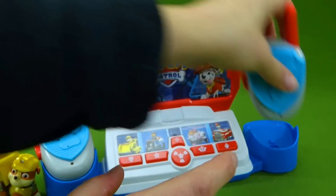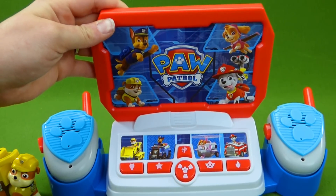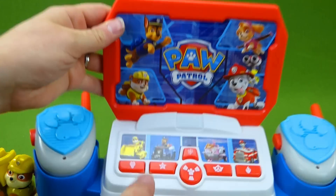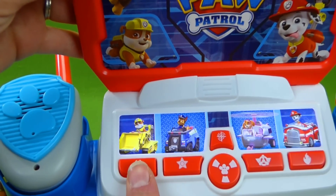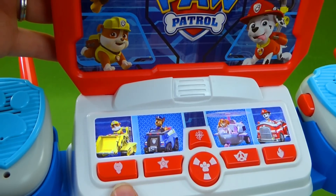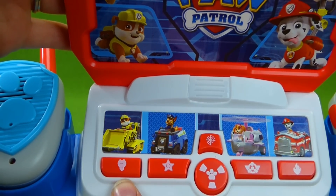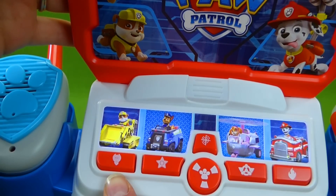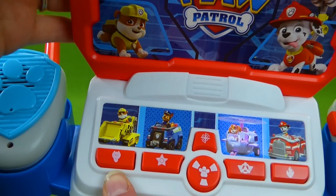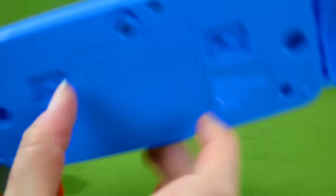I'm gonna turn those off. And then we've got our command center. We've got some buttons here, so let's see what they do. Choose your favorite Paw Patrol friends and go on missions in Adventure Bay. Real walkie-talkies let you continue the adventures and protect the city. That is really cool. And you have a volume button down here so you can go low or high.